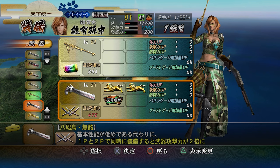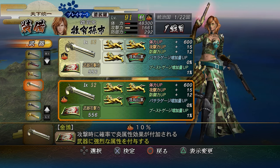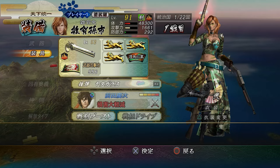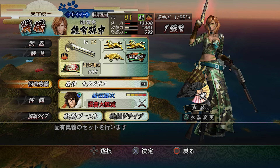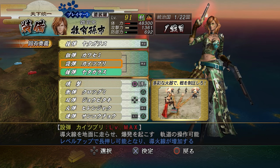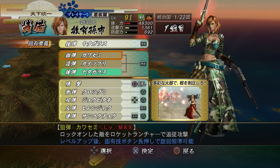We'll go for that because I generally cannot be bothered to change weapons. It doesn't really matter about our defense I guess - we'll go for one defense just in case. You always pick KG because he gives 20% damage reduction.